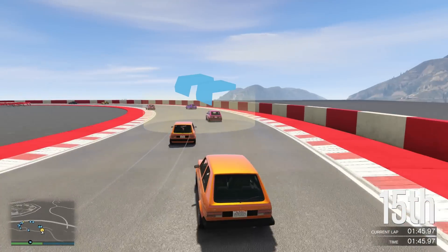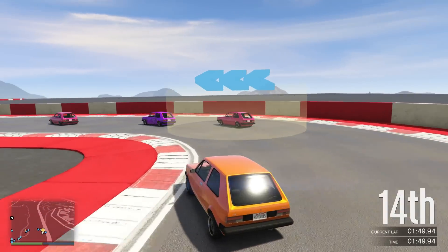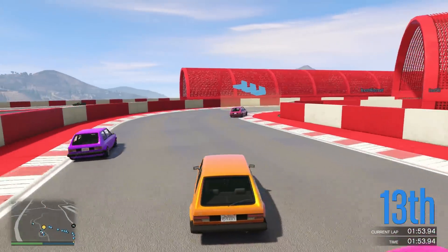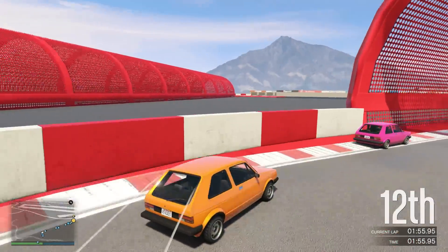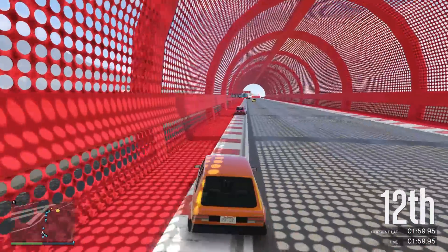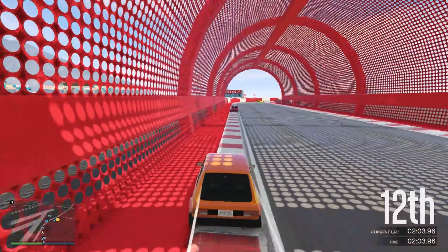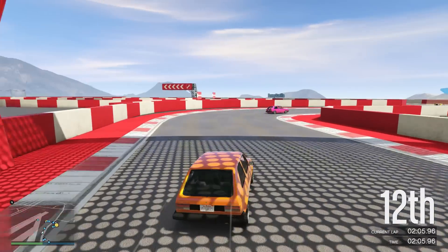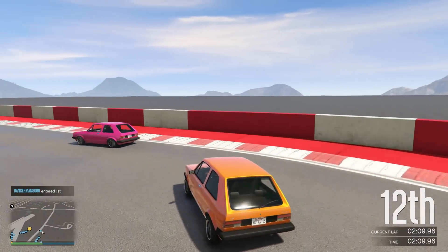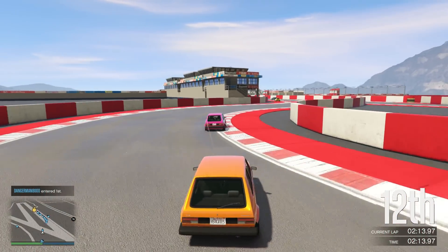They're a lot nicer to drive than that twitchy bugger. Can we get out the inside here? Yes we can - we might even get the inside of a couple of cars. Be careful not to jump too far and miss a checkpoint. Very nearly got rolled over in all of that unintentionally. I don't know the circuit, don't know how tight the corners are going to be.